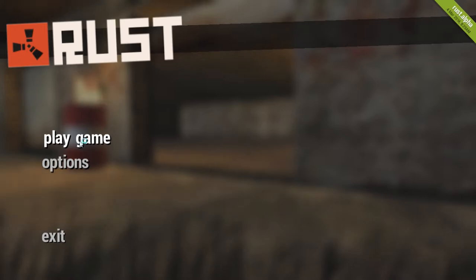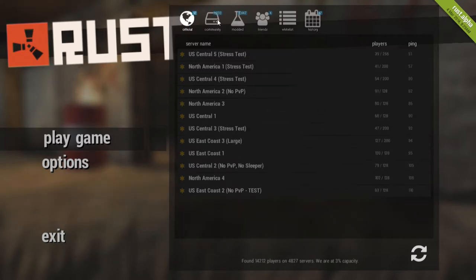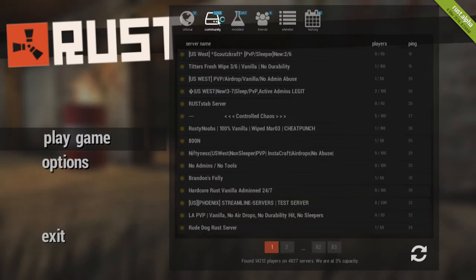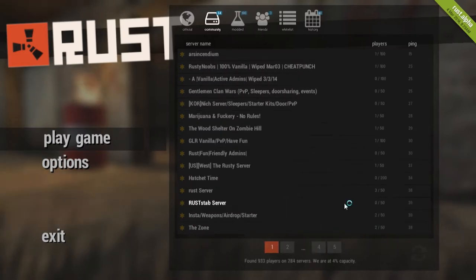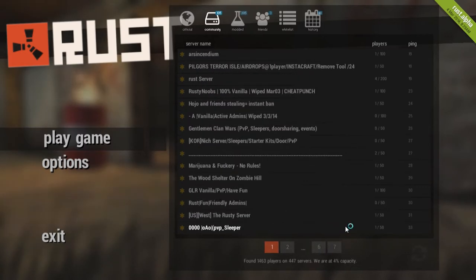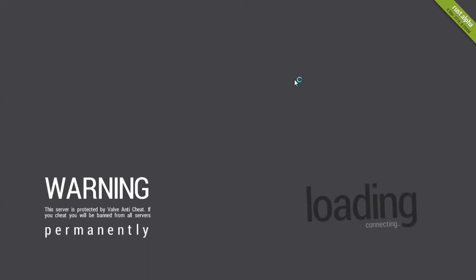This game has been out for a while and it's still in alpha. Basically you're going to have to just go into your play game and choose a server. I tend to stay away from the official servers as they get pretty scary. So you're going to refresh and try to find a server that has a lot of people in it but not too many. This is whichever one pops up with low ping — I'm going to choose this one here.